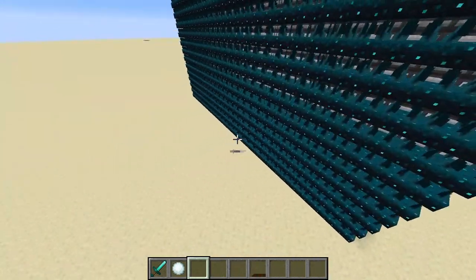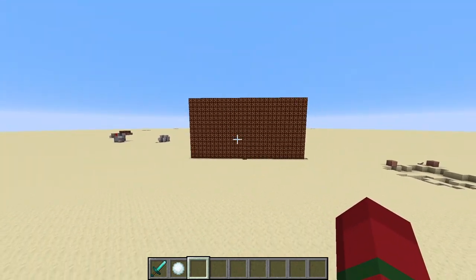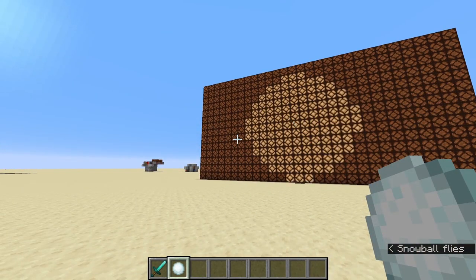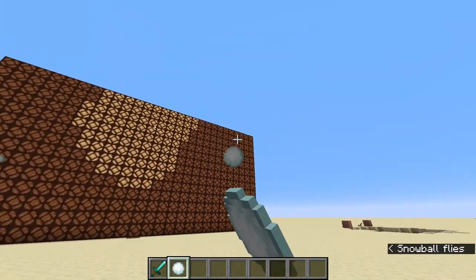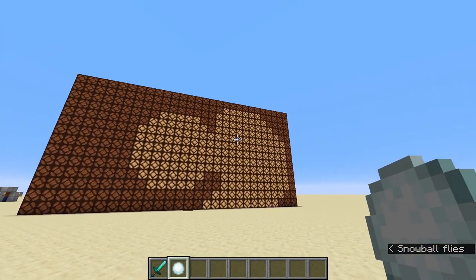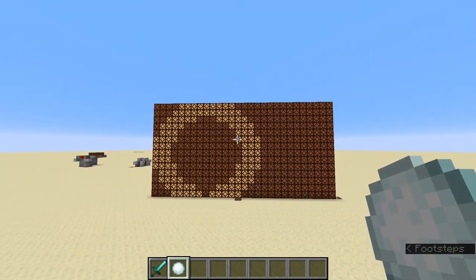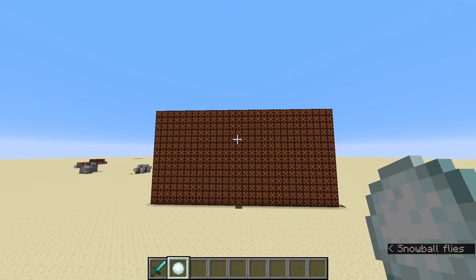I'm sure you noticed this giant wall of skulk sensors, observers, and redstone lamps over here. This is actually the fifth contraption that I made. It's extremely big and it can be laggy, but I think it looks really cool. If you throw snowballs or just trigger this in some other way, it creates these really cool patterns of redstone lamps. It doesn't serve a specific purpose, but it just looks awesome. You could even expand it even more than this — this is already huge, but you could make it even bigger and it would probably look even cooler.